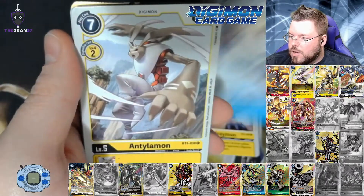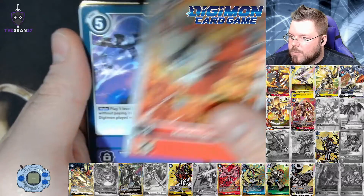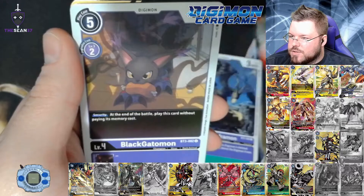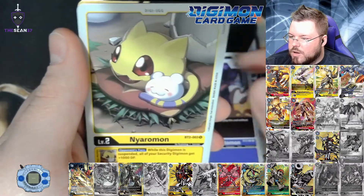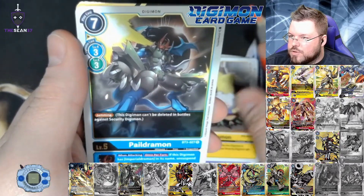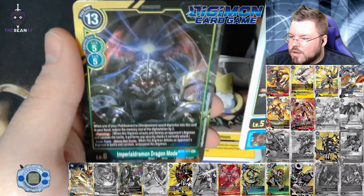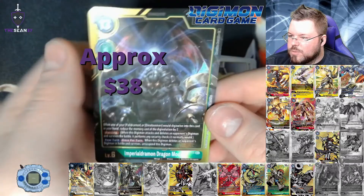Geogreymon, Ikakumon, Antillamon, Hawkmon, Necrophobia, Sabre Drummon, Clavis Anjomon, Black Garomon, Niaromon. Pale Drummon for our first rare. And I think this is a secret — Impeor Drummon Dragon Mode, secret rare.